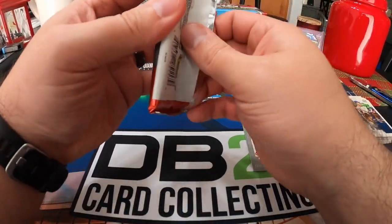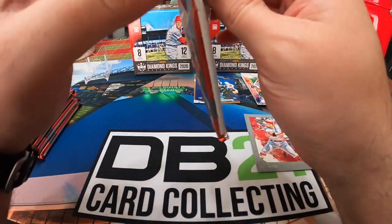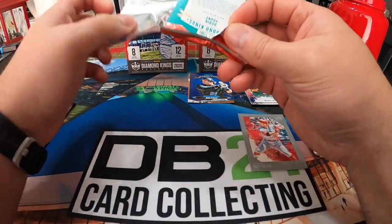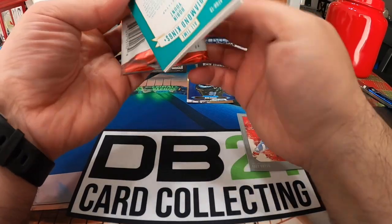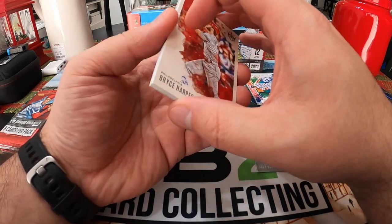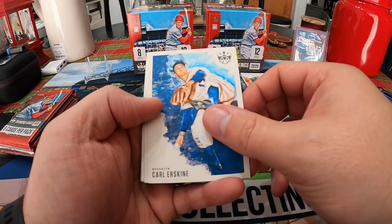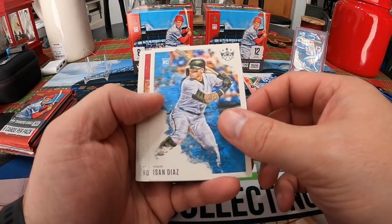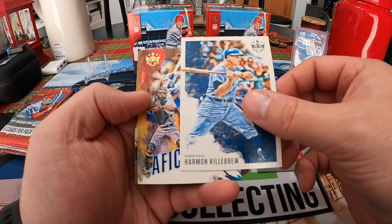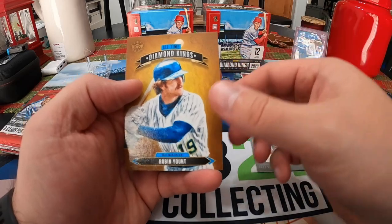About five packs left in this box. I think we still have one frame card to go. If you get a black frame, I think that's a 1 of 1, which would be kind of cool. We got Bryce Harper, Carl Erskine, Bison Diaz, Roger Hornsby, Anthony Rizzo, Harmon Killebrew, a Mike Piazza Aficionado, and a Robin Yount.